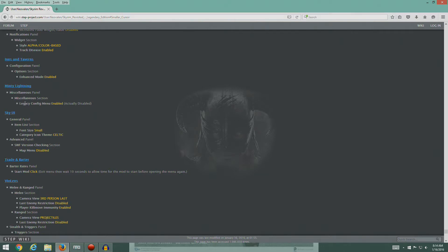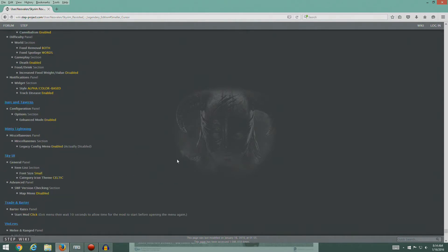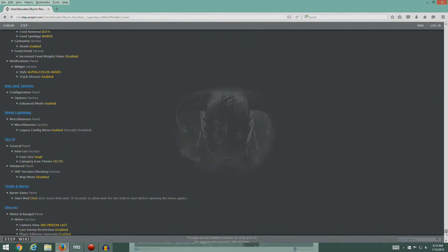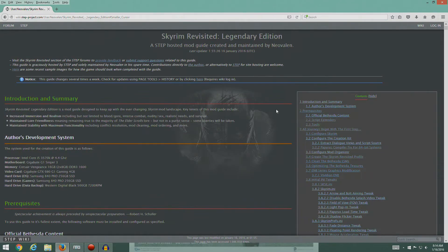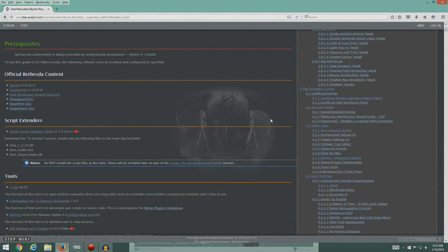So under SkyUI, if we go into the menu, you'll see here Advanced Panel, SWF Checking, Version Checking Section, Map Menu. We're going to disable that so that error doesn't come up. So the next time we're in the game, you guys remind me and I'll disable that early. This is way down at the bottom of the guide, but we'll go ahead and do it now so that the game doesn't keep complaining at us.